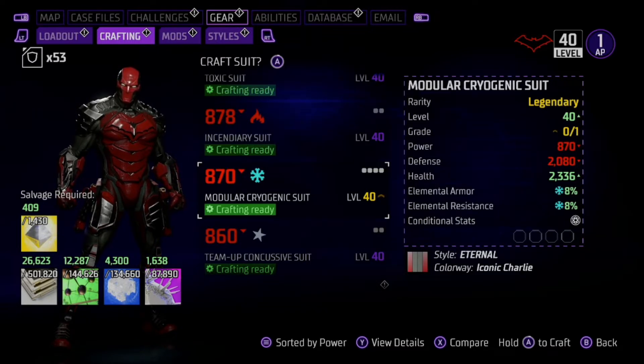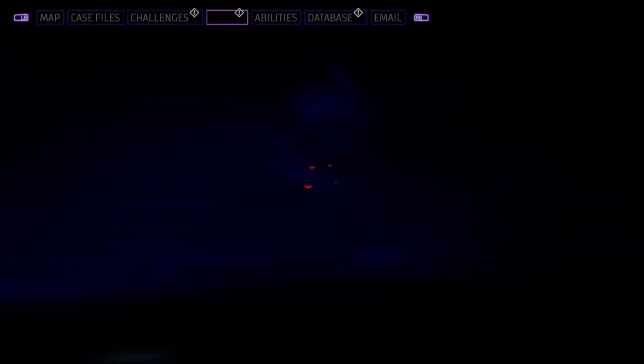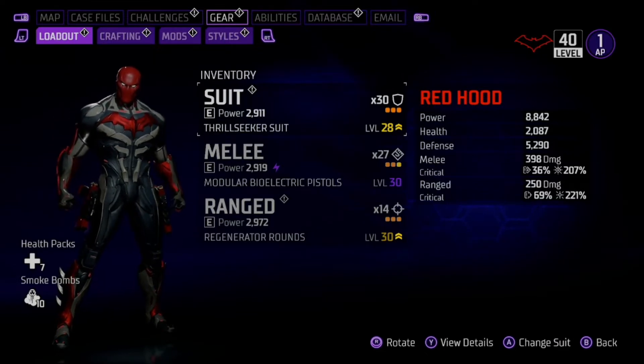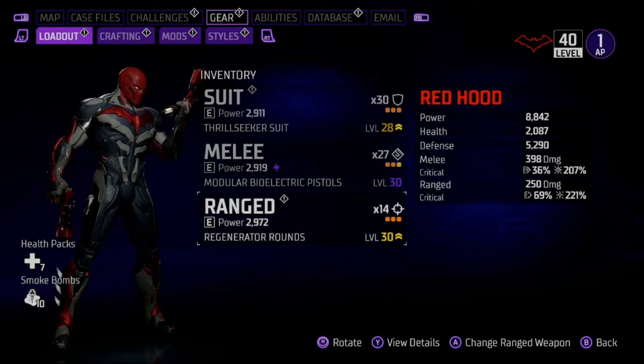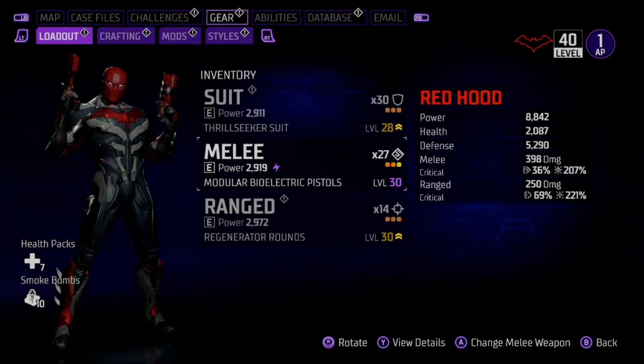I just want to mention that if you're not already familiar, there is a basically god mode infinite ability combo. You're near god mode and you can get max ability whenever you want pretty much. That combo is the Thrill Seeker suit and Regenerator rounds. If you want to see more on that, you can check out my channel and search 'God Mode Gotham Knights.'